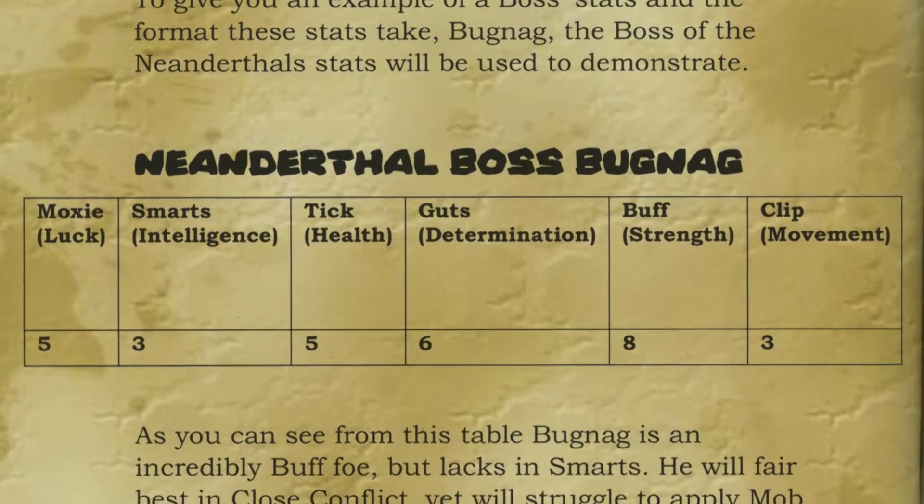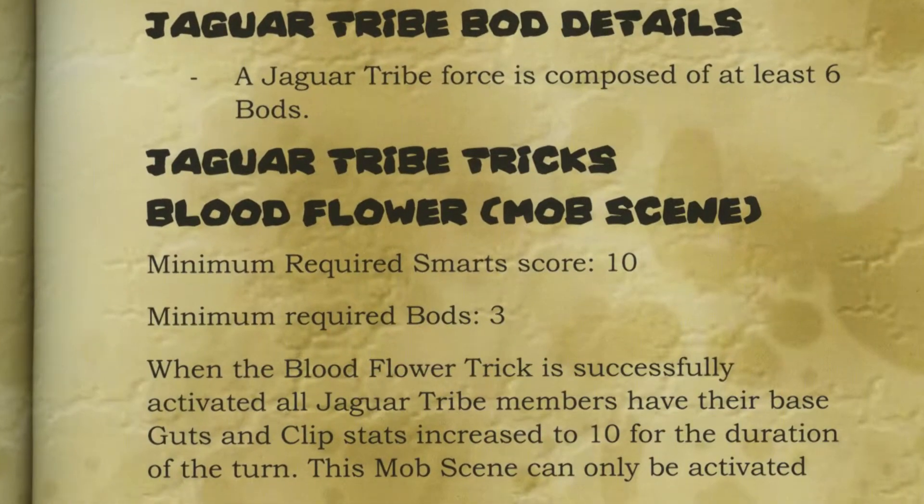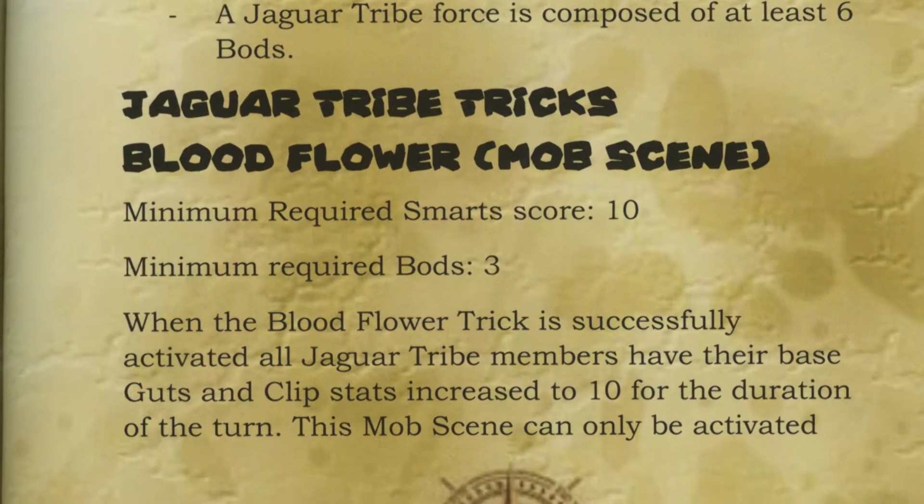Each faction has its stats, special rules and tricks listed. Tricks are the relics or special powers that may be used by your tribe during the relevant phase.